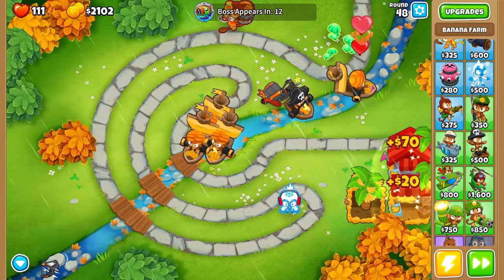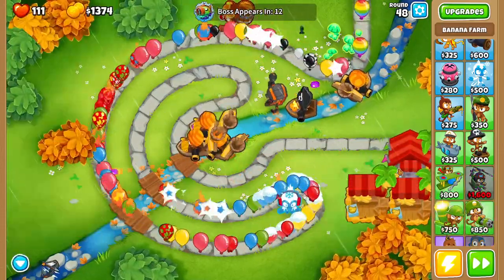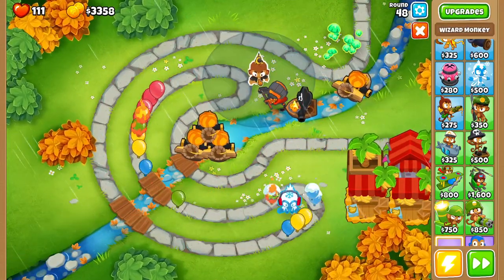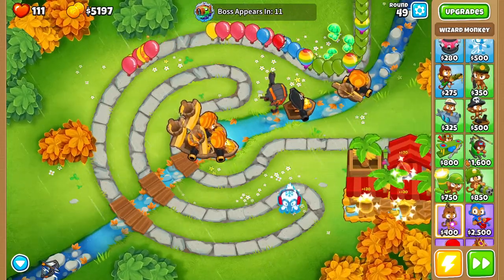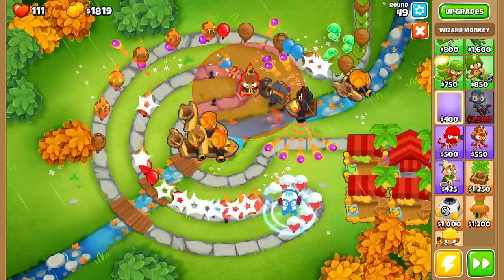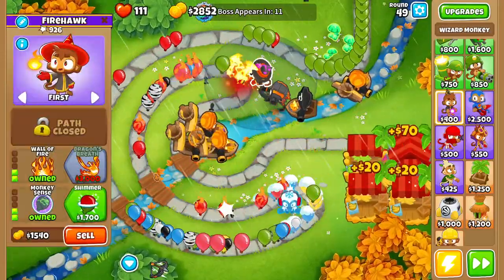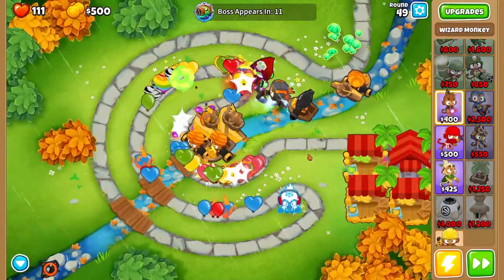We're going to hope that our current defense is just kind of good enough for now. Let's get another banana farm, and I'm going to get a wizard going — he's one of the best towers for me. I'm going to go for a bottom path wall of fire combo wizard. Wall of fire is doing a great job. I'm going to go for the Shimmer — I'm going to go for the Unpopped Army here. That's good camo detection and tons of popping power.